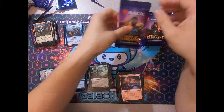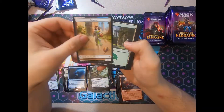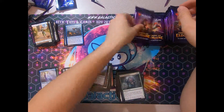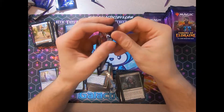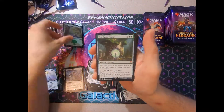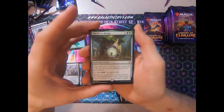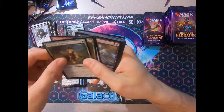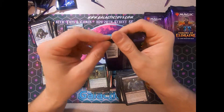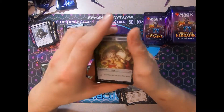I'll just stick with my 8-8 Tramplers. And Happily Ever After. Foil Forest. Great Henge — solid mythic. We pulled a Foil Great Henge the other day, but we'll take it. If I get to choose my mythic slots, that's definitely one I would want in there. I would not be surprised to see that in a Mono Green Stompy deck in Standard. And Mirror Maid.